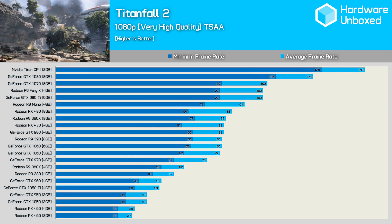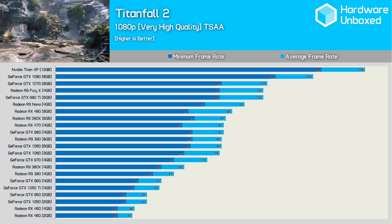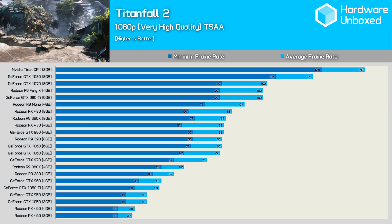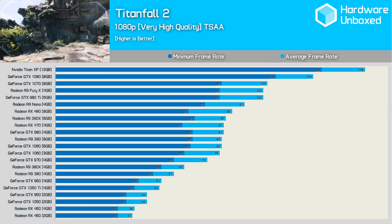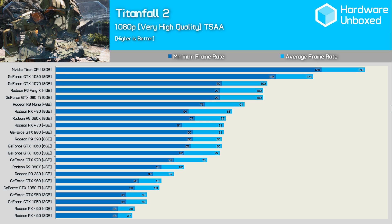Let's check the mixed results. I'm sorry about the tiny font — I'm not sure if there's a better way to display this for now. Anyway, the results look pretty much as expected: the GTX 980 was slightly faster than the GTX 1060, while the RX 470 almost matched the R9 390X, though the minimum frame rate was a bit lower.